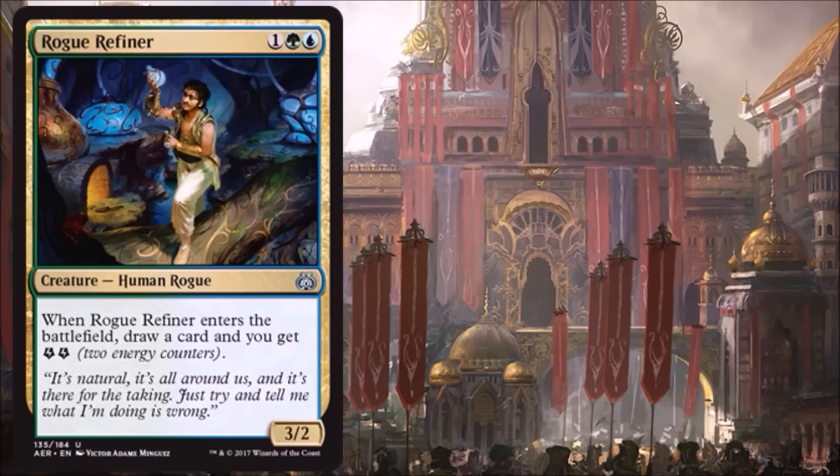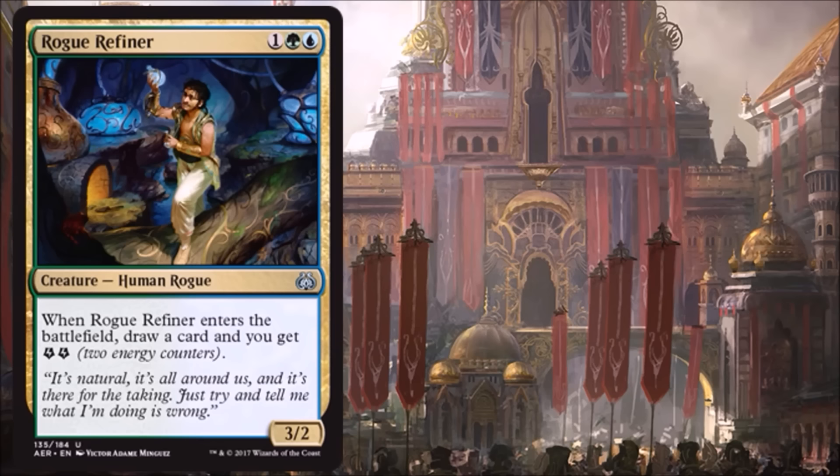Finally, our last card of the day is the lone Simic card of the set — another 3/2 gold card, a Human Rogue this time around. When it enters the battlefield, you get to draw a card and get two energy. For three mana you get a nice-sized creature that replaces itself, and notice this isn't even a revolt trigger — this just happens. It replaces itself and you get the two energy. Excellent, especially if you're looking to accumulate energy. Great card in Limited for sure, and I think it's actually good enough to see some Standard play. Maybe not quite as exciting as the previous card, but if there's a deck looking for energy, this is nice because it also has the card draw attached.